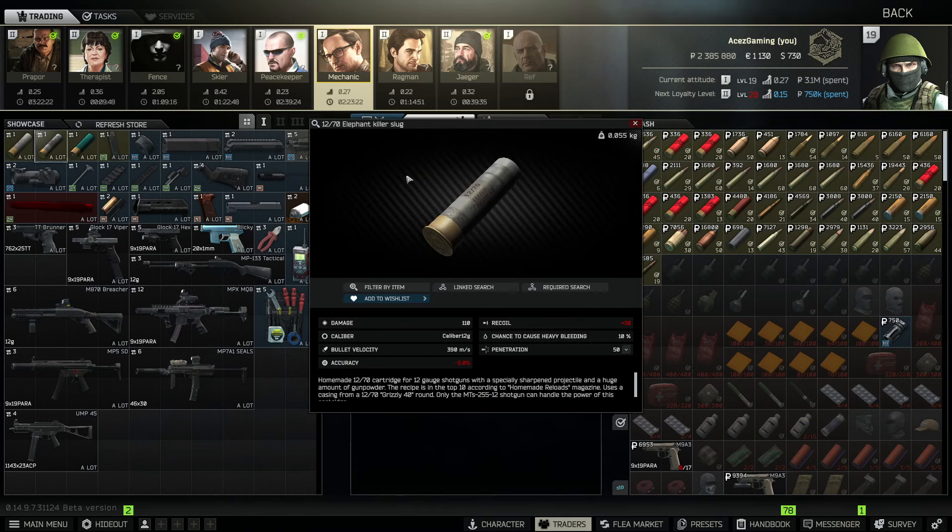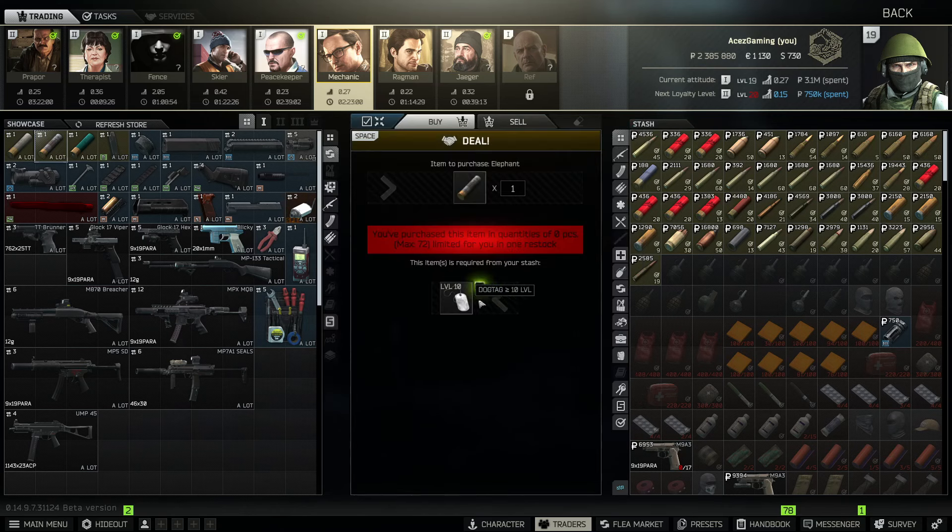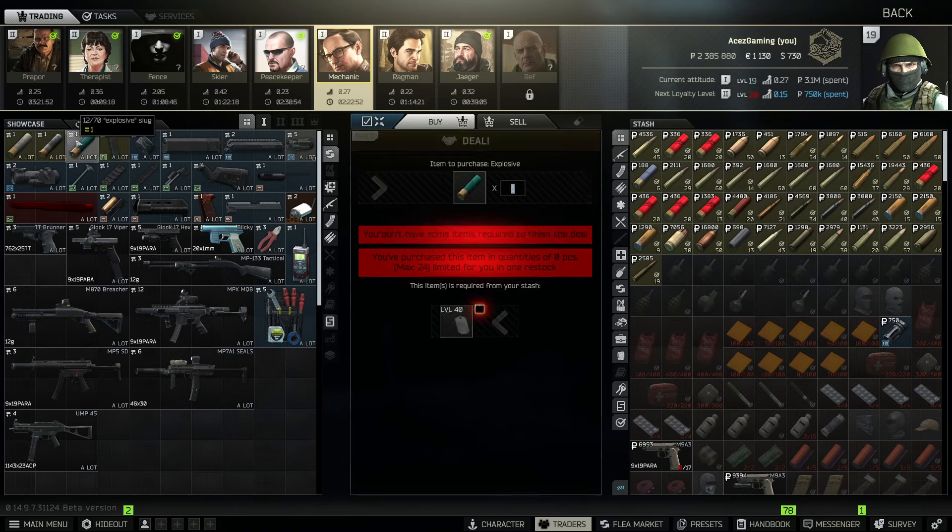Let's take a look at the Elephant Killer slug. You're going to have 110 damage with 50 penetration, so you'll have a little bit of trouble getting through class 6, but everything else is going right through. 110 damage — one thorax shot on anything class 5 or lower is going to be a one-tap. That one costs level 10 dog tags, and the limit on both Flechette Plus and Elephant Killer is 72.